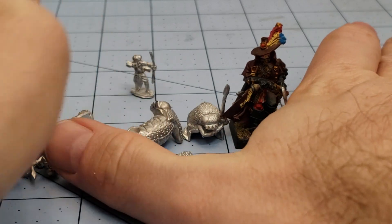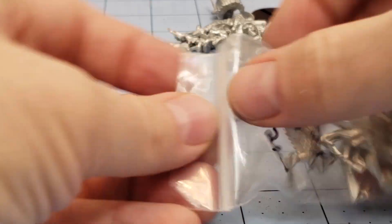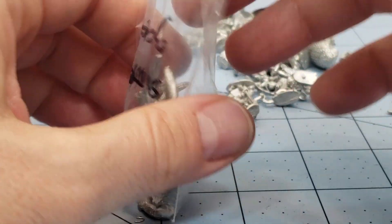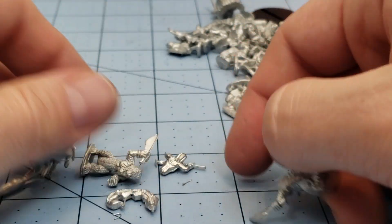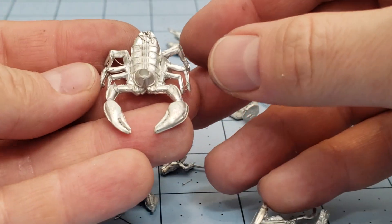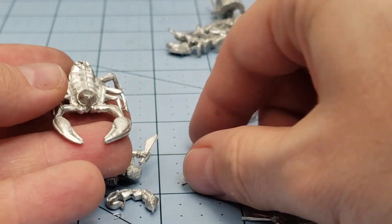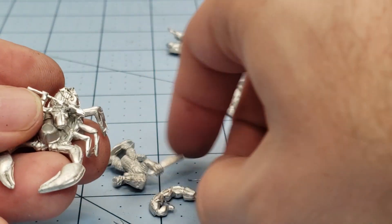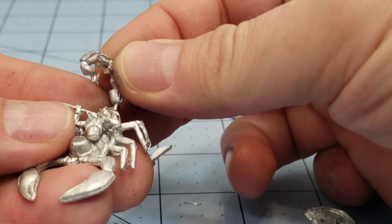So that's the main army, and I want to say they sell these in bundles of like five or six at a time if you're looking for that. And then some of their models that were included as stretch goals — we have a giant Scorpion King type dude along with tail naturally.